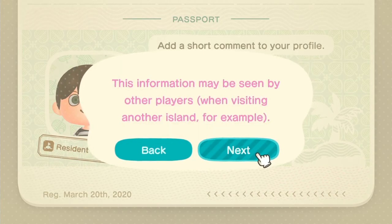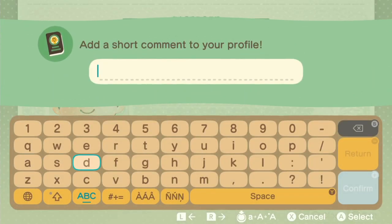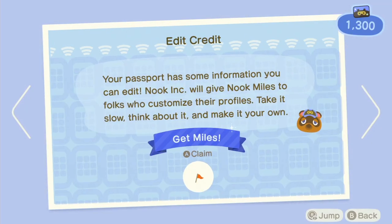Passport. This information may be seen. I'm gonna do the Liam Gallagher thing. Hey, step right up, come on, you know. I'll be taking that — some really easy miles to claim.